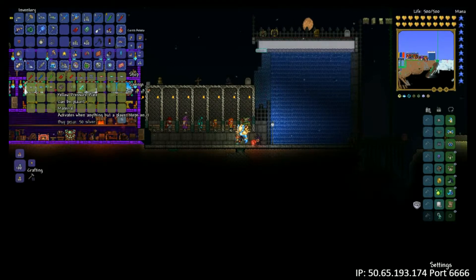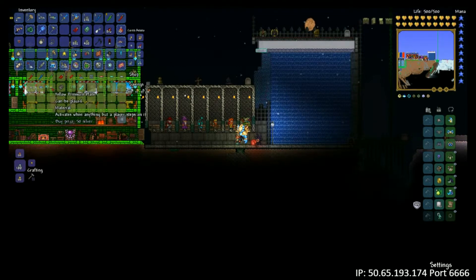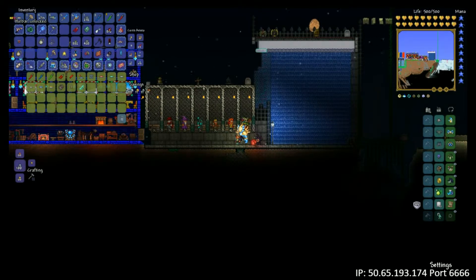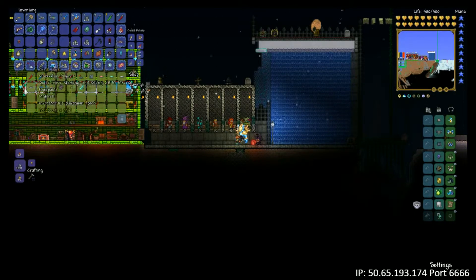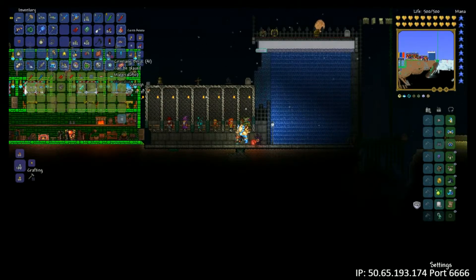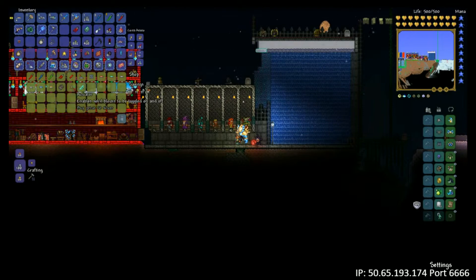To do these door builds, something simple and easy — we need any of the gray, brown, or blue pressure plates, and you want two of them. So I've got two brown here. You want some sort of brick to be your wall; I'm just going to be using some crimtained brick. And then you need one type of wire and some actuators, which can also be purchased from the mechanic.